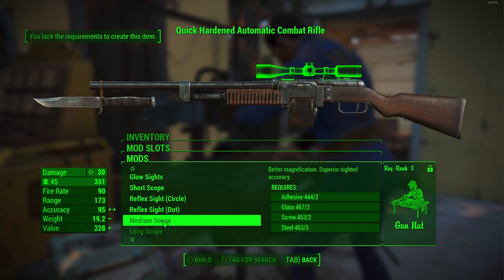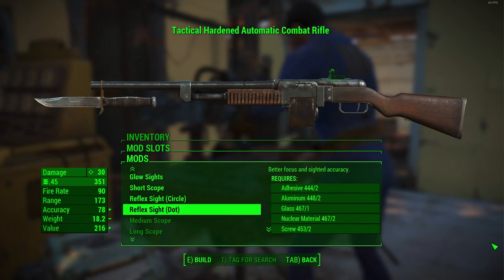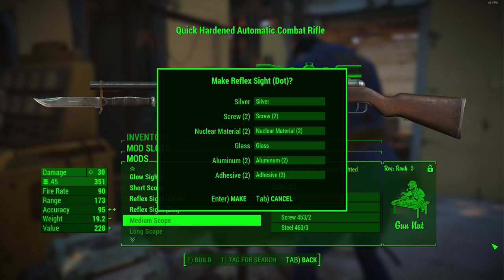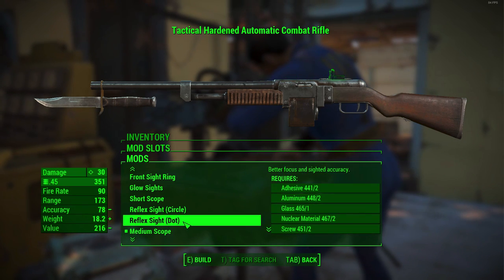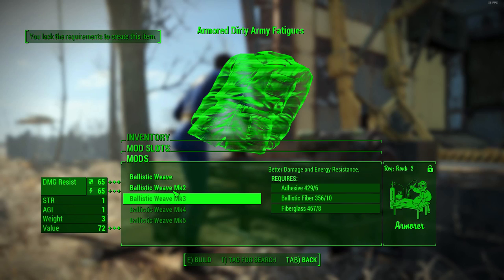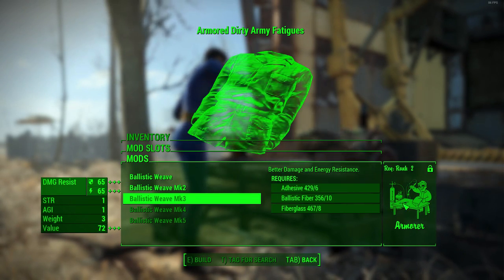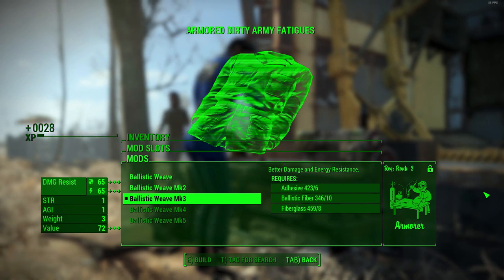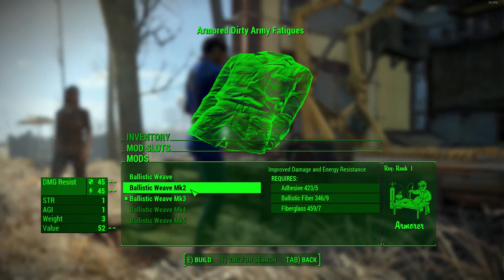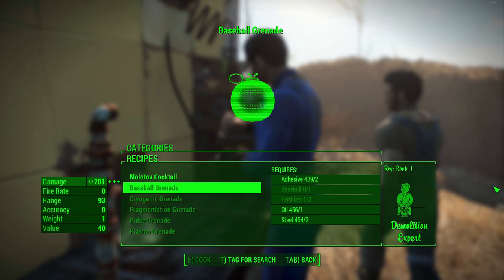Welcome back to another Fallout 4 video. Today I'm going to be showing you a trick or glitch in-game that essentially enables you to craft items that you cannot normally craft. For example, if you don't have Gun Nut rank 3 or 4, you don't have access to the highest quality modifications for your weapons — but using this trick you can apply those rank 4 modifications without having the required materials or rank.